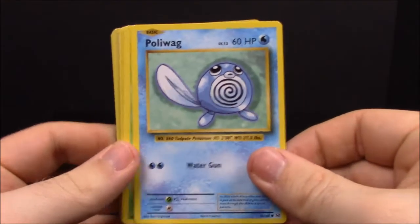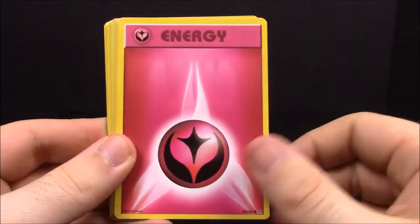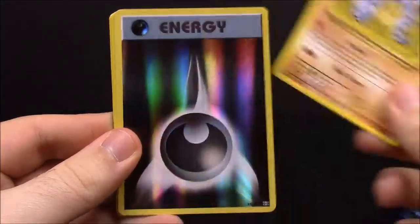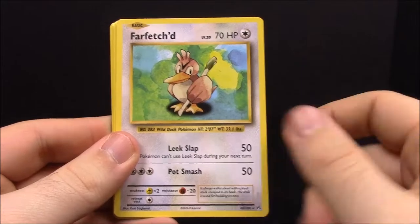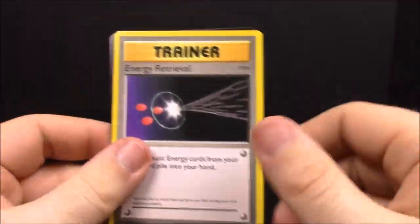Number eleven. First up we have Poliwag, Tangela, Voltorb, Fairy Energy, Onix, Dark Energy, Farfetch'd, Pidgeot Spirit Link Trainer, Blastoise Spirit Link Trainer, and Energy Retrieval Trainer.